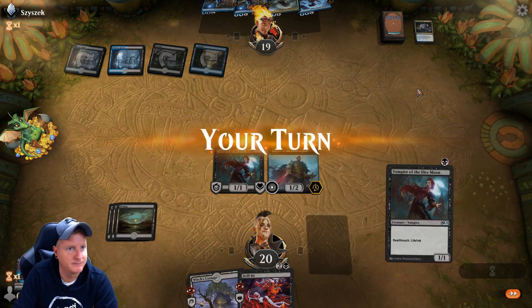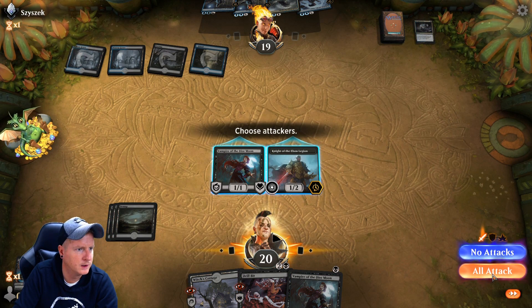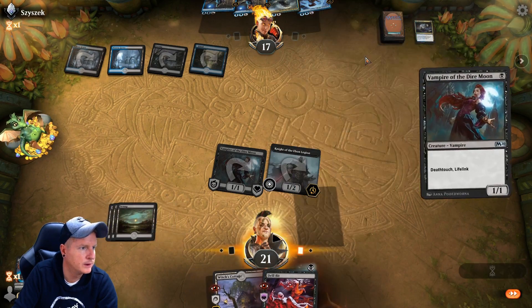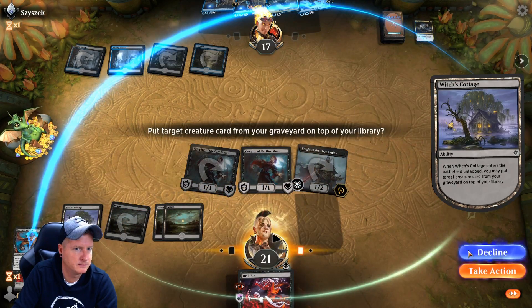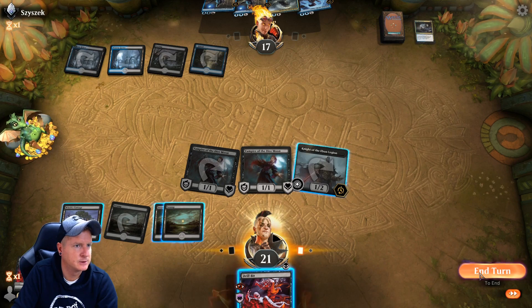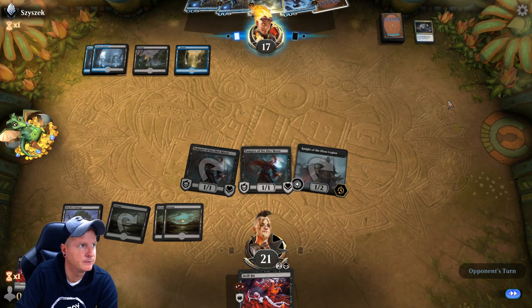He got rid of our good guy right there, but we can get him back like right now. We're going to sling him in. Not too much has changed for our opponent. There's nothing to Drill Bit right now so we're gonna chill. I should have definitely pumped Knight there — that was my bad.